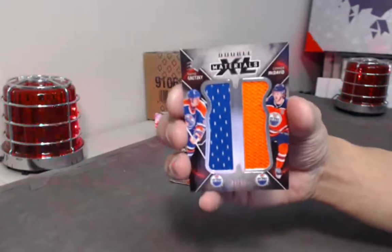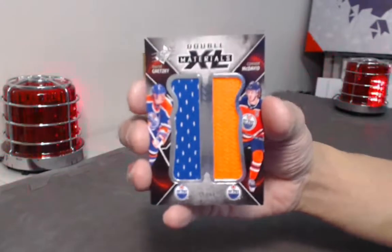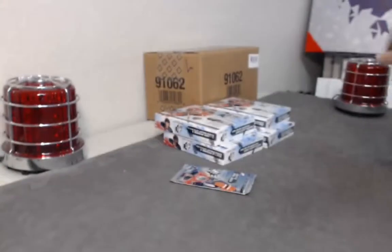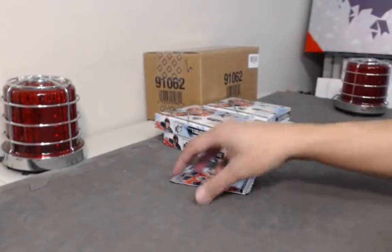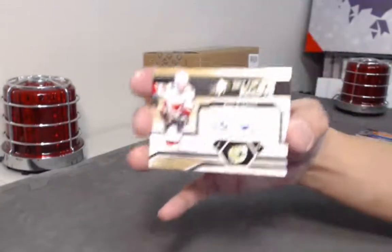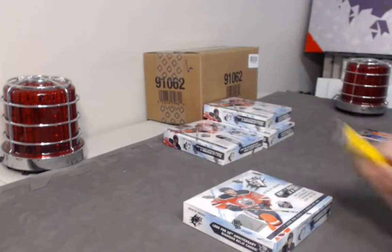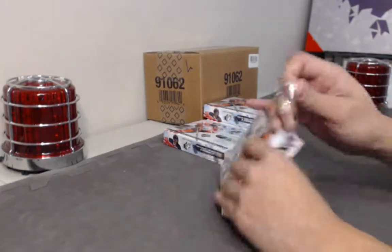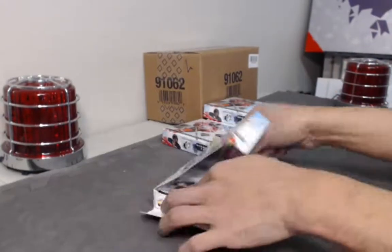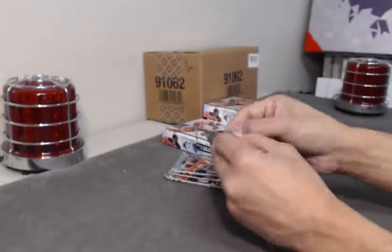Wayne Gretzky and Connor McDavid dual jerseys — that might go to random. Gretzky is getting lit up, and we have a Sam Bennett SuperScripts to finish the box. Gretzky, Gretzky, Gretzky! Now we just need a Petey — come on, Petersen! It's not every break that we have this kind of Gretzky luck.